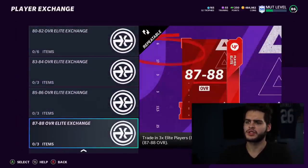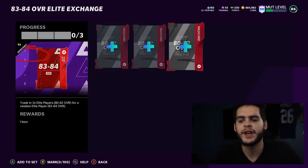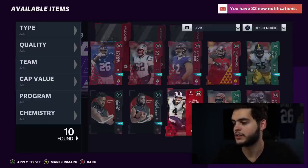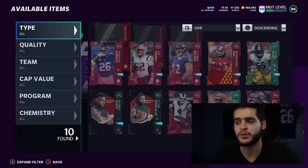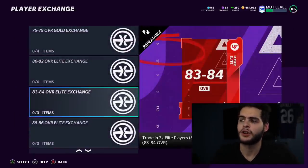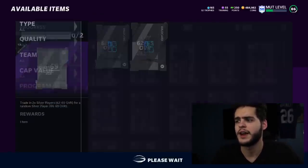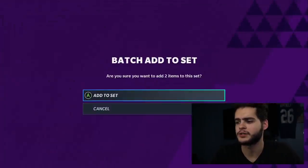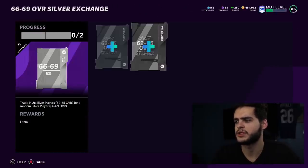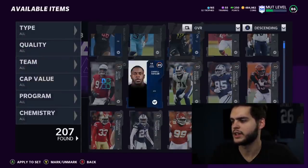There are other exchange sets to take advantage of too. The 83 to 84 nat gold exchange has a good chance of giving you low 80s nat players — if you have three 80-82 nat players you can't use, toss them in. You can also take your silvers and toss them into the Good Morning Mad Impact pack to try to pull power-ups. There's a decent chance to pull silver nats, and from that you can get power-up cards like Tyreek Hill, Jamal Adams, and Denzel Ward, which go for a lot of coins.